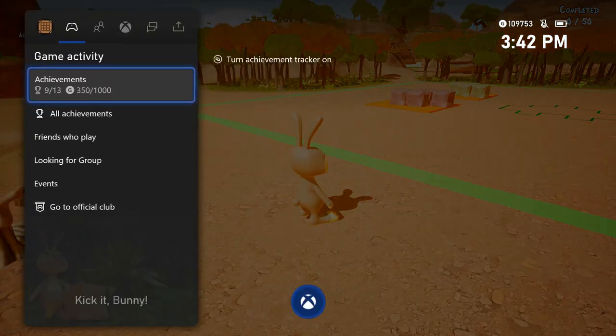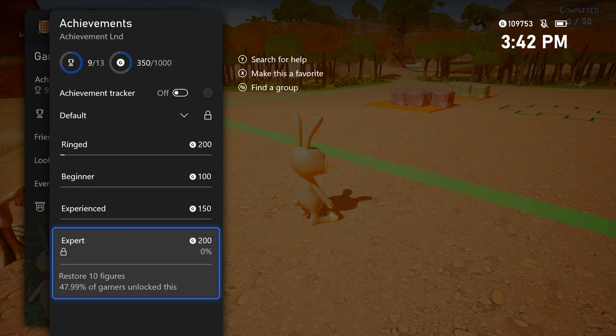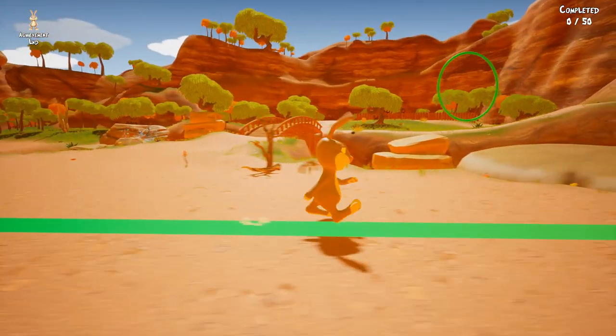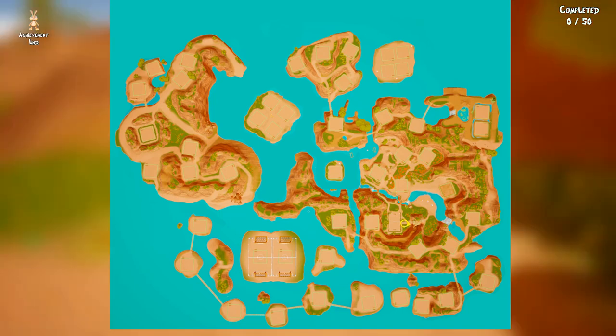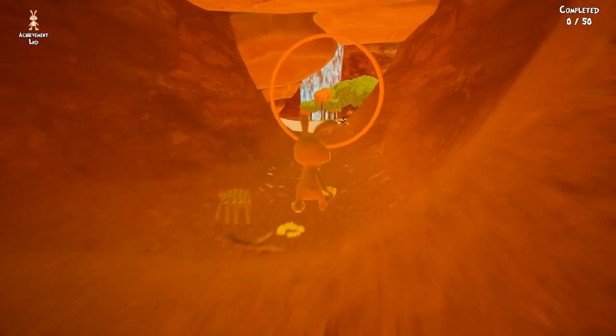Now we're going to go around and get the rings — the tracker actually works, there are 37 total. Then we're going to get to the puzzles and do the first one 10 times — it's the easiest way to do it. The first ring is here. I'll show you on the map every time when I go to each ring. The next ring is right over here, down a little bit, under this rock.